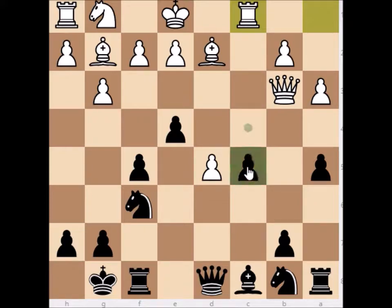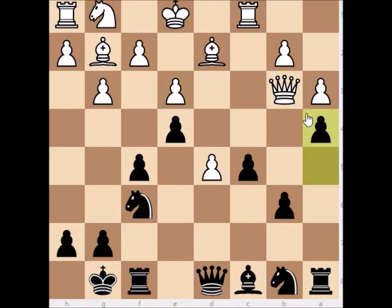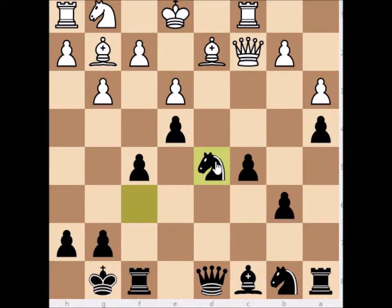The rook attacks the pawn on c5 and we simply protect with the move b6. Now if you look at the position, this pawn is isolated in the middle of the board. White plays a developing move like pawn to e3 to go out with his knight on e2, but this is too slow. We play a4, the queen has to retreat for example to c2, and now we can simply capture this pawn in the middle of the board and we have a winning position for black.